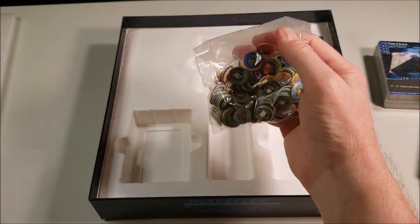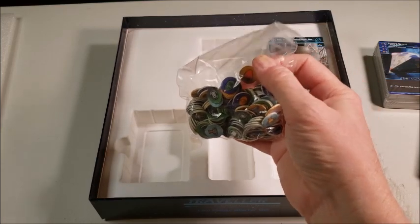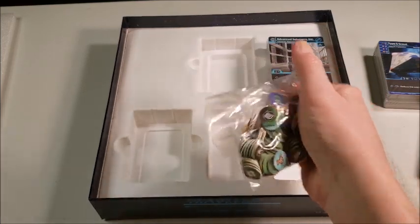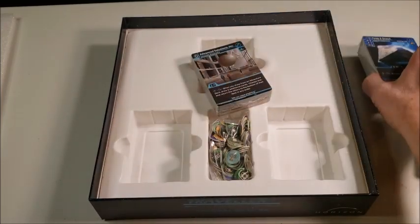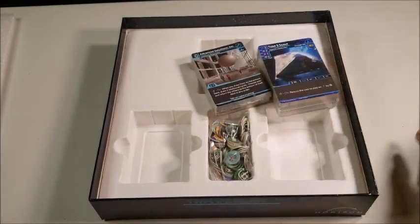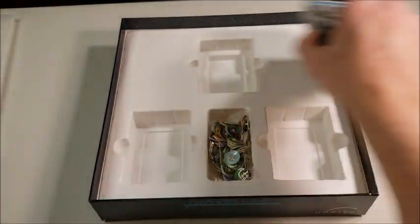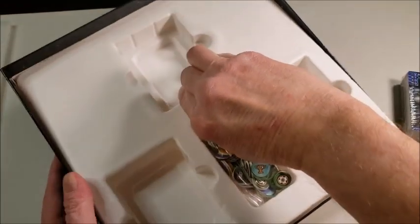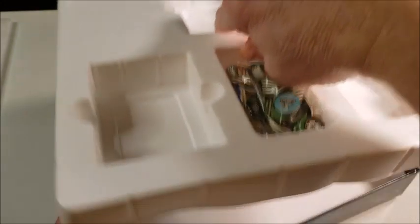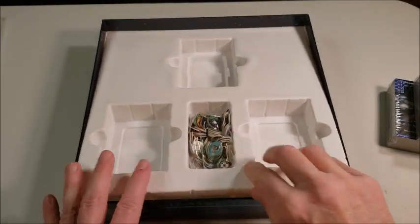That's pretty nice. I know some of the expansion pack items you can get are bigger plastic tokens. They have deck sleeves, they have card play mats — there's all kinds of goodies for this. I thought I'd just start with the core set and see where that got me. So far I'm liking what I'm seeing. I'm going to go ahead and pop this out and make sure there's nothing underneath. The box itself is very sturdy — it's going to be good to transport everything in.